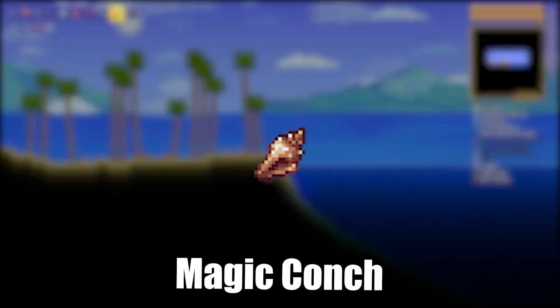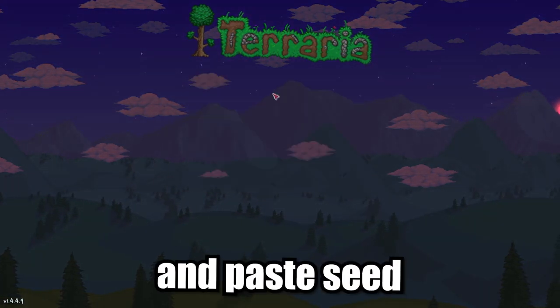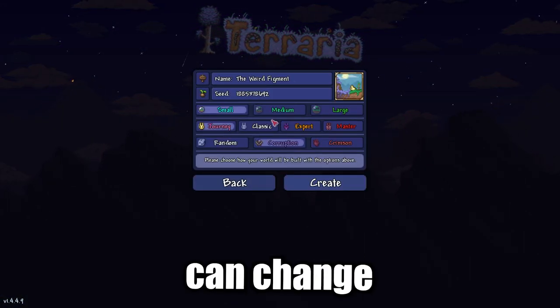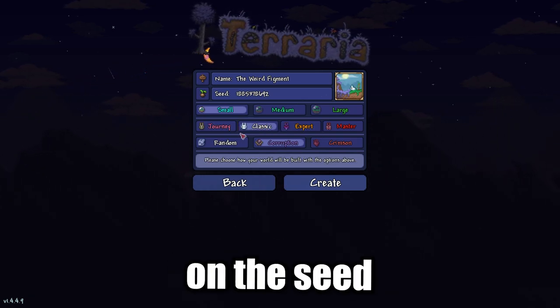I'll show you how to get the magic couch in Terraria. First, you need to create a new world. Copy and paste the seed from the description below. Reminder: you can change the difficulty of the world and it won't affect the seed.